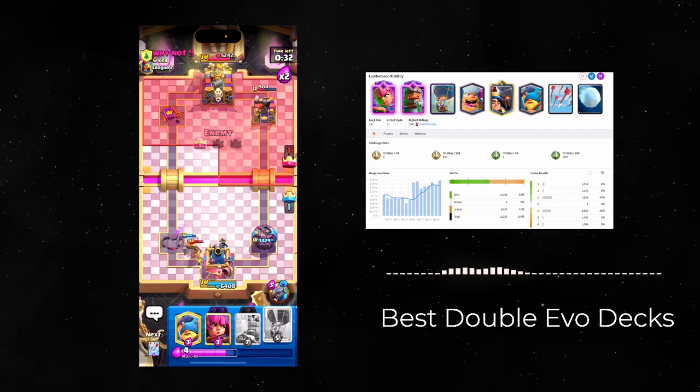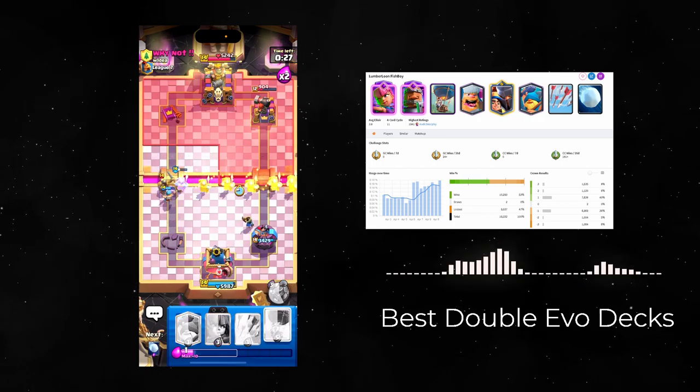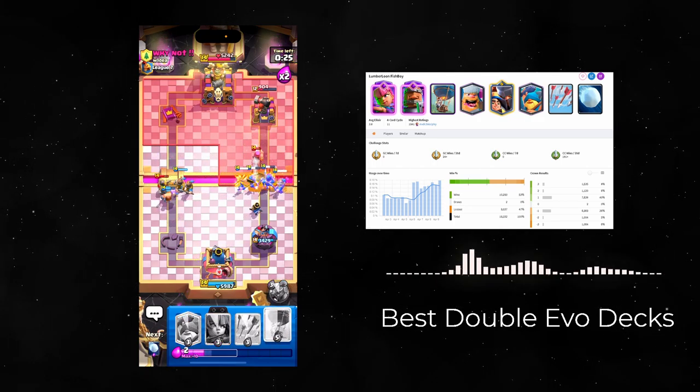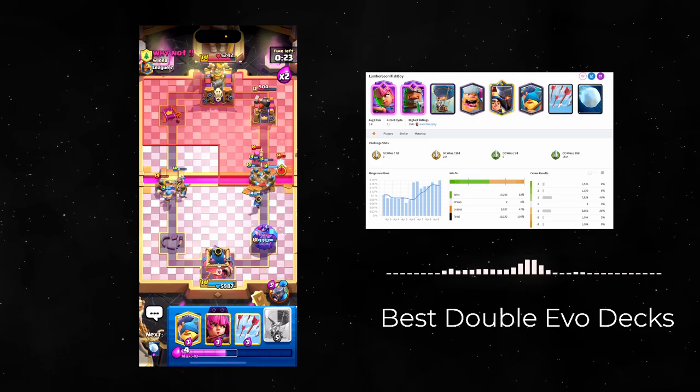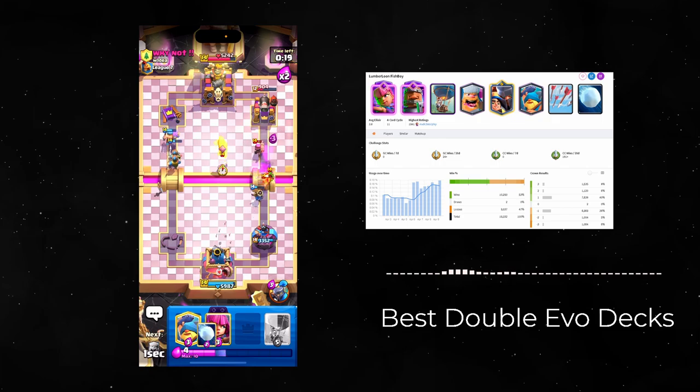I usually like it with a Rage spell but you can rock it without it, and if you do have Royal Recruits it basically aids your win condition and that's even better. For this, I would consider just sticking with different stamina.